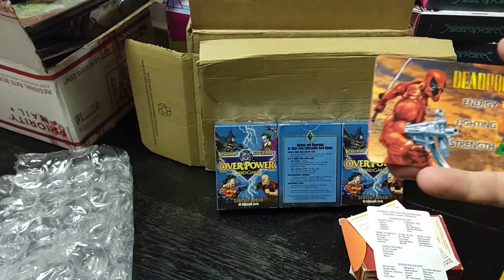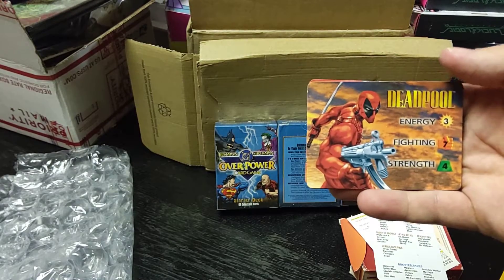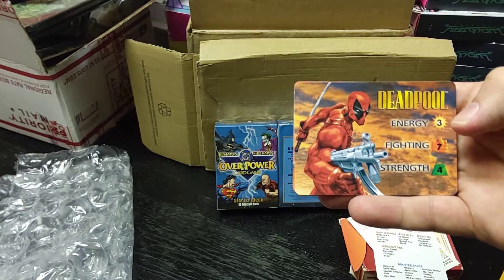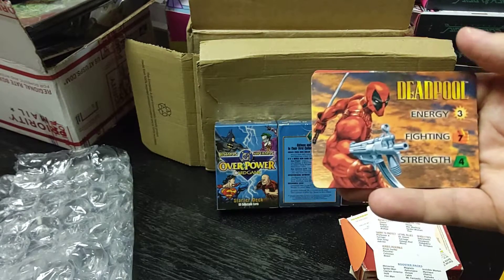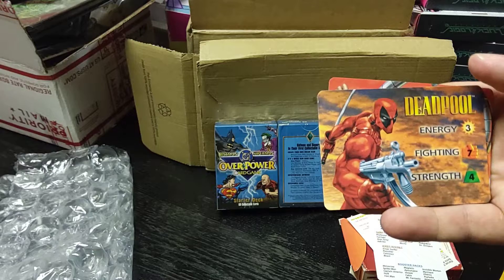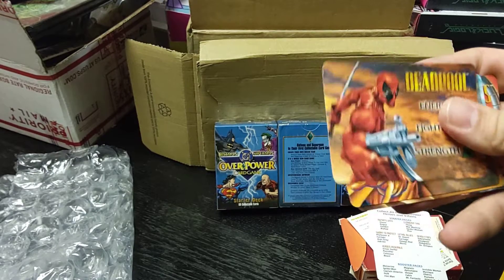I believe it's 20 points to knock someone out. Or you can do what's called a Spectrum KO — if I get energy, fighting, and strength on one of the opposing characters, I can also knock them out with that, even if they're one-pointers. So, that's kind of fun.